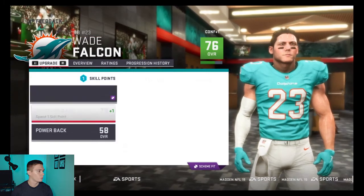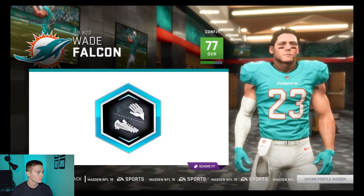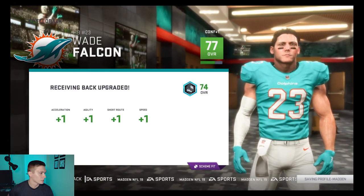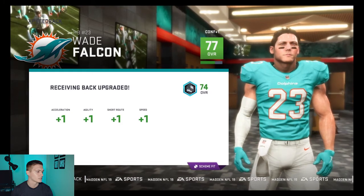Let's go ahead and upgrade Wade. I'm going to go with the receiving back upgrade and see what we can get. Ended up getting acceleration, agility, short route, and speed. Wade is now at 77 overall.